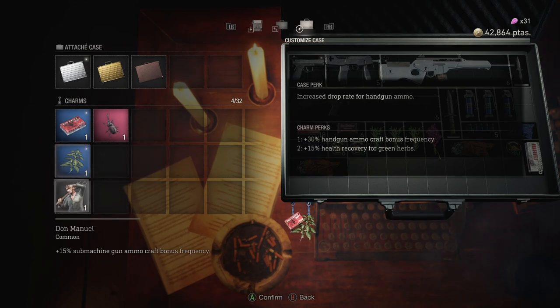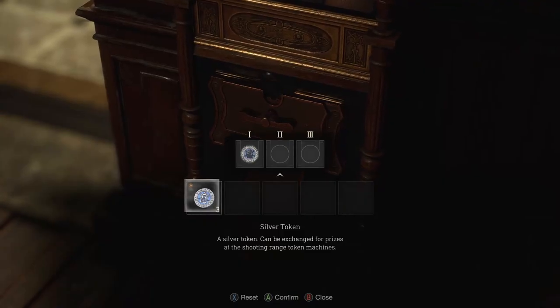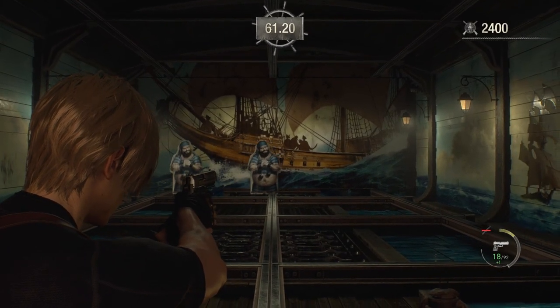One important thing to note is that while the charm is random, it actually is based on a tier. For example, inserting all silver coins will get you a random charm from the lowest tier, while inserting all gold coins will get you a random charm from the highest tier. Order of coins doesn't matter. It also won't give you the same charm twice, so you don't have to worry about that.